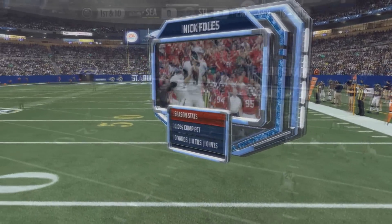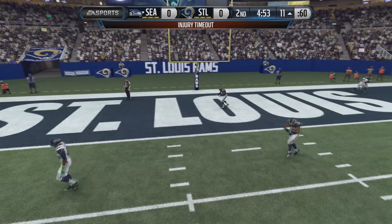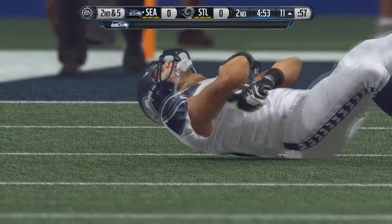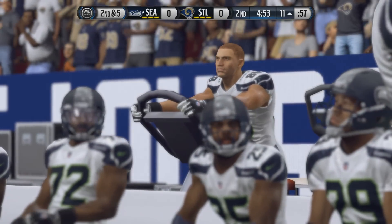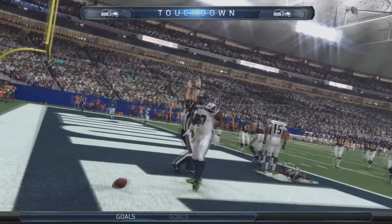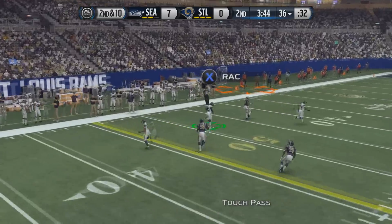We give the Rams a chance after we're unable to convert or score. But a little bit later when we get the ball back, we move it down the field and then Jimmy Graham suffers an injury — you can see him banged up rolling around on the ground. The good news is he comes back after a little time on the exercise bike, so nothing serious but a pretty serious scare. Later on the possession we are able to score and get in the end zone — seven nothing Seahawks.